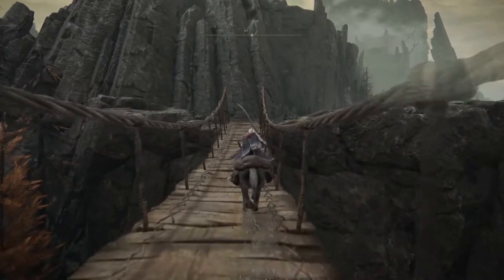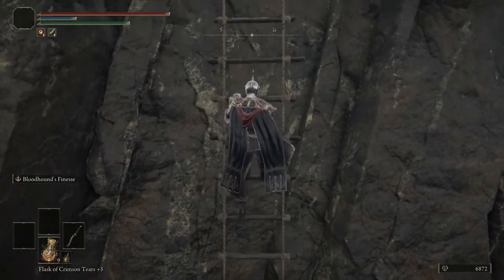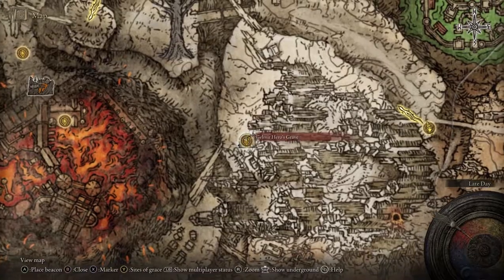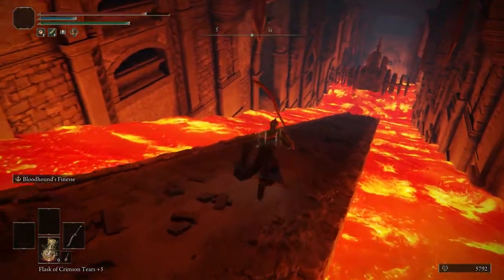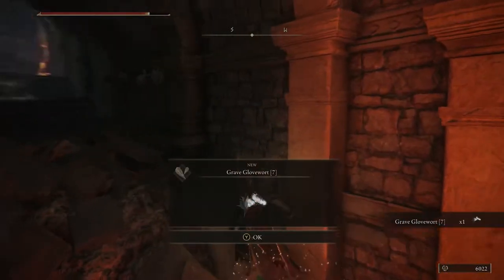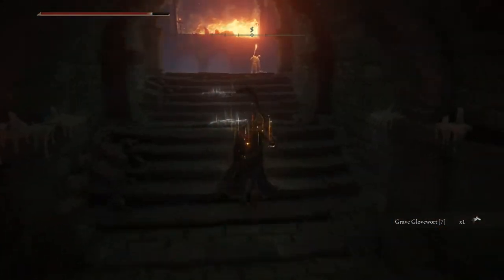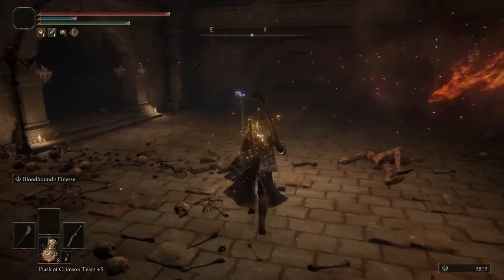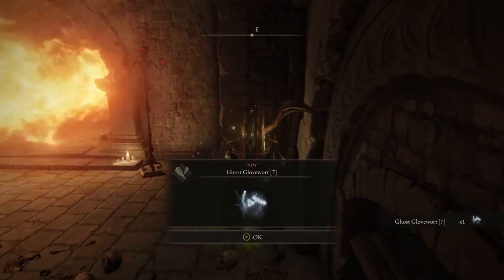Next, we head to Mount Gelmir. Climb up the first ladder and run all the way around to Gelmir Heroes Grave. Here, we want to run all the way down to the bottom of the track and jump off to the left into this room. And at the back of the room, behind this fire breathing statue, we will find our ghost warts plus 7.